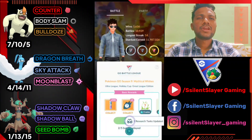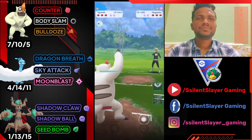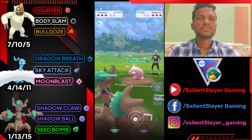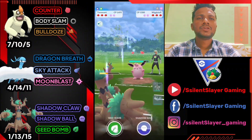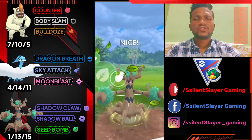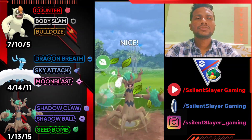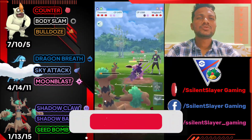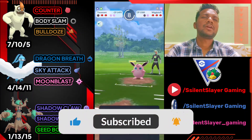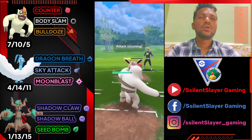Moving on to the next battle: Vegrowth versus Magnemite — it's a good start. He just switched to Wigglytuff, so let's bring out Trevenant, delivering back to back Seed Bombs. I'm going to maintain the advantage. We love to survive here but he uses shield, so we've got the advantage. Let's bring out Vegrowth — can't switch to Altaria yet, I don't know what his third Pokemon is.